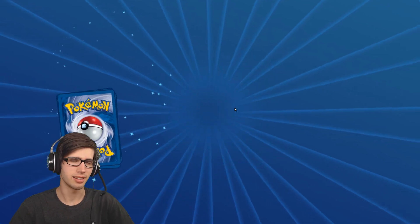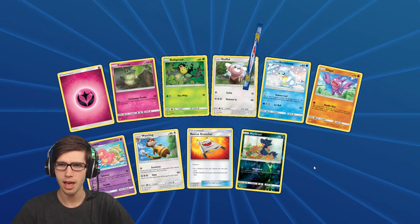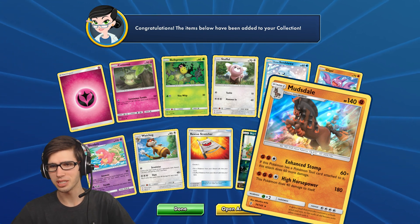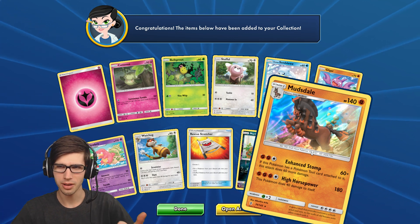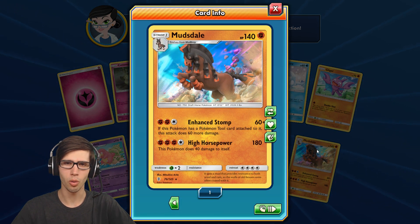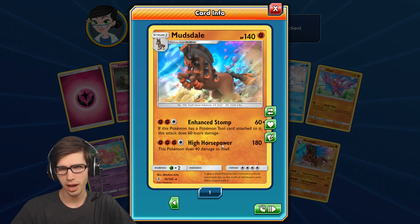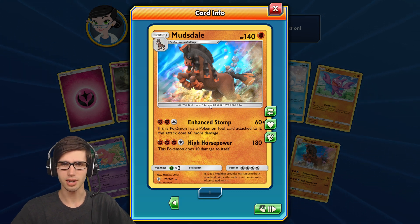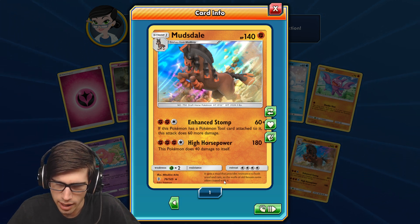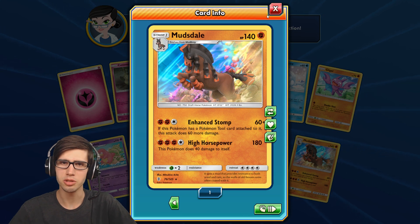Let's get into our final pack. We got a Rescue Stretcher, Murkrow, and a Mudsdale Holo. Nice — TCGO comes through with the win for sure today, no doubt about that. We got the Full Art, the Mudsdale, and three Reverse Rares. That is powerful. It's got 140 HP with Enhanced Stomp and High Horsepower — High Horsepower does 180 damage but this Pokemon does 40 damage to itself. It spits a mud that provides resistance to both wind and rain, so the walls of old houses were often coated with it. Mudsdale was used to build houses — nice.